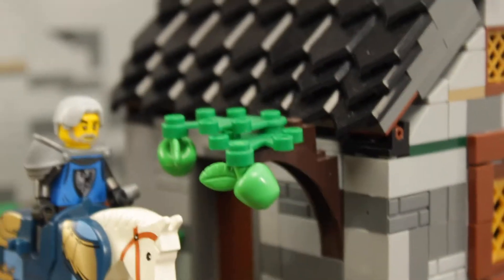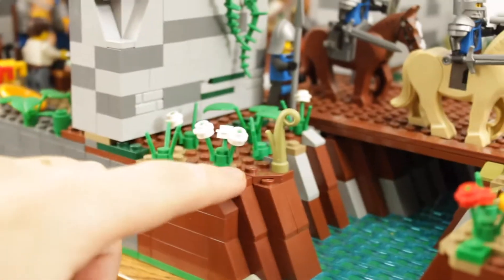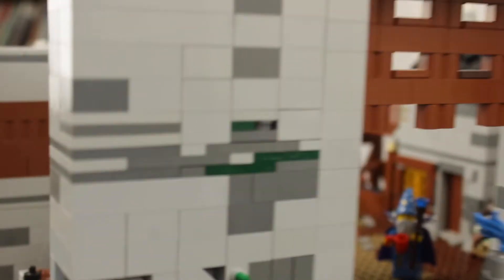Then we've got this house over here with a little apple tree coming out of it, which I absolutely love. I think this is definitely my favorite house in this build without a doubt — it came out so well. Then also at the front, this little bit on the other side of the moat with some little flowers on it, a few guards at the gates, and vines coming out of the walls, with some little bits of detail on the wall. I tried to get as much detail as I could using a few different techniques.